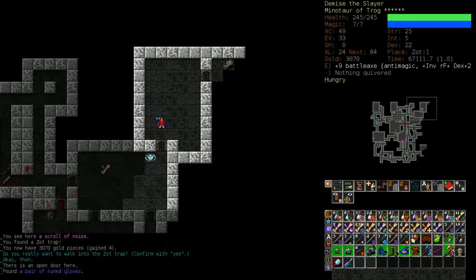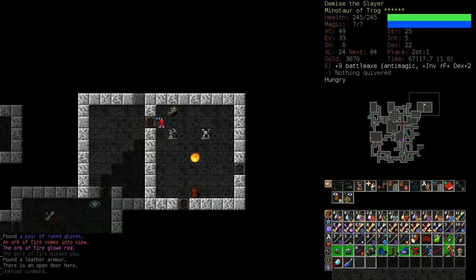The way to deal with death cults is usually to eat fruit to counteract their hunger draining, because fruit takes only one turn to eat. I accidentally walked into that orb of fire — let's take our hands off the keyboard and talk about it.